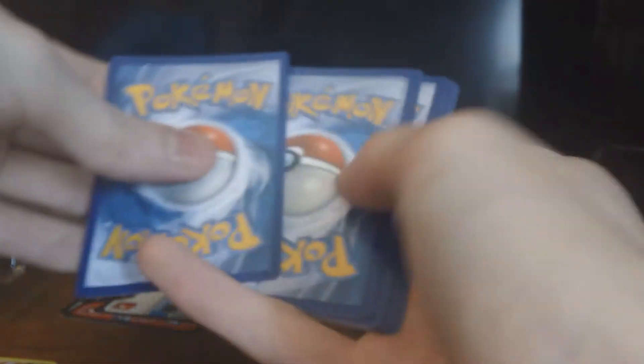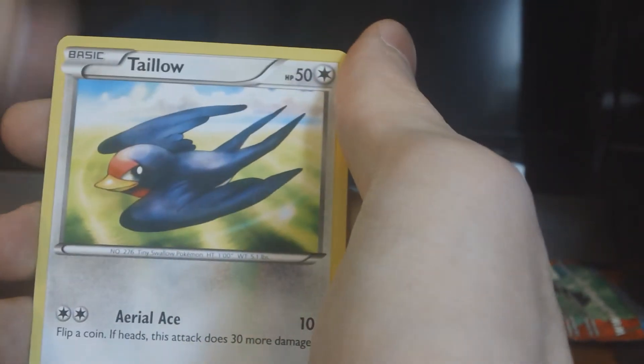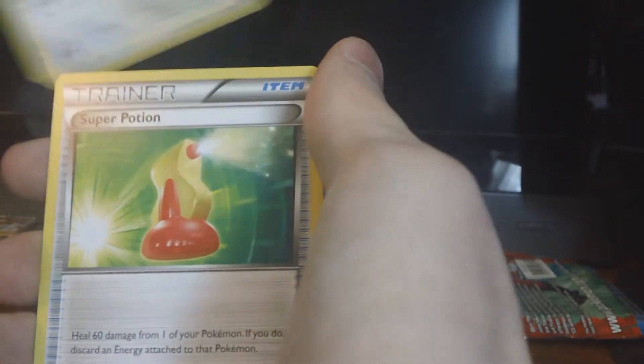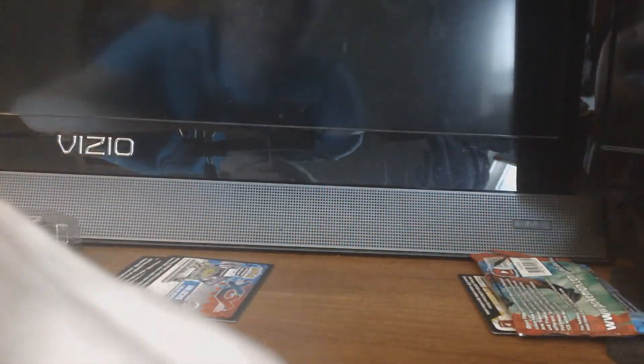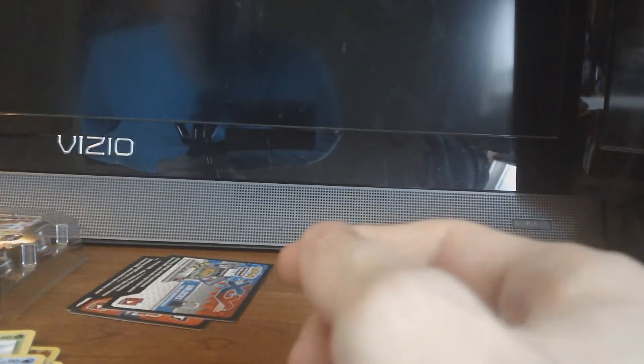Last pack — hopefully we get something pretty sweet. A Full Art Yveltal or anything cool would be fine with me. We get Ledyba, Spritzee, Taillow, Chespin, Voltorb, Hurtier, Super Potion, and an Illumise. Our Reverse is a Lillipup and our Rare is a Sunkern. Nothing good out of that at all.